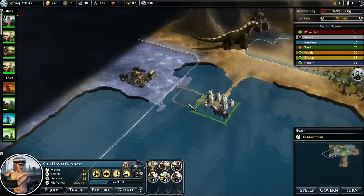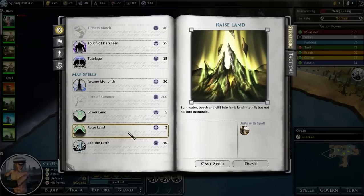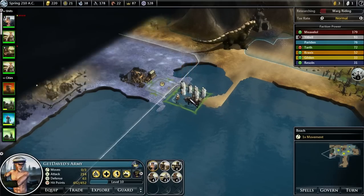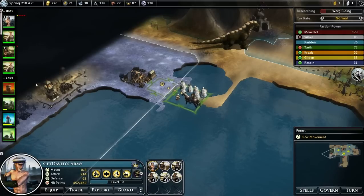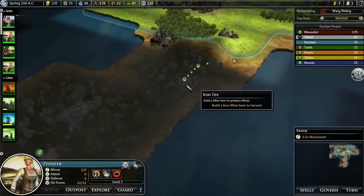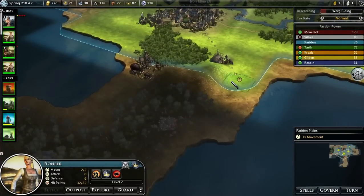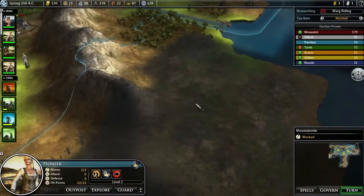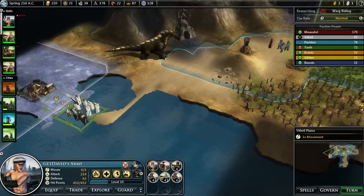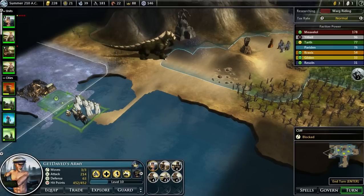Keep raising the land. There we go — it's shallow enough. This pioneer might be just okay where they are, because if I'm able to get both of those resources with one outpost, we'll be set. There's also an upgrade you can put on your outposts that increases their zone of control — their ZoC, as it's called. So maybe that'll be alright.